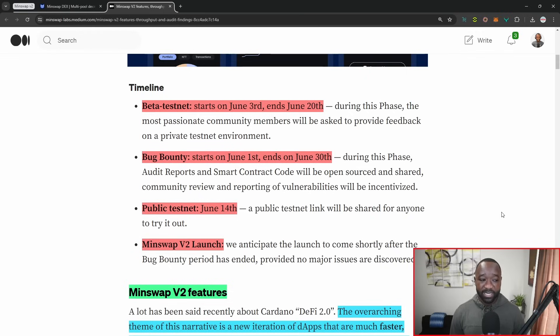Following that, we have the public testnet. Keep in mind the beta testnet will be closed — that'll only be available for some of the more passionate early adopters of the MinSwap community. The public testnet kicks off on June 14th, where anybody can jump in and test out the platform. After that, we have the highly anticipated mainnet launch. They don't have an actual date listed, but it'll come shortly after the conclusion and fixes of any bugs found during the public testnet and bug bounty program. It seems to me early to mid-July would be a great time for when we actually see this protocol come online.